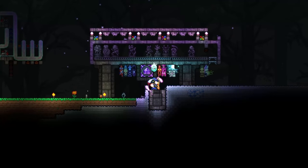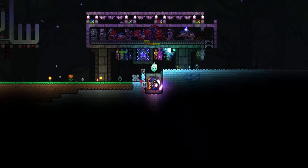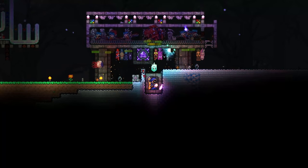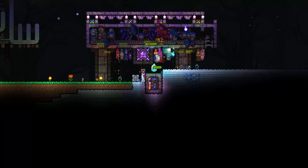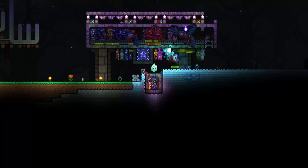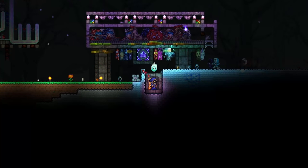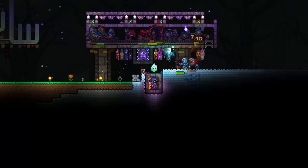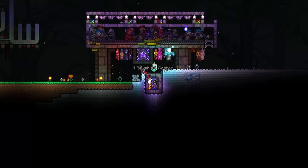To test this theory, I removed all the hard mode mobs from the mob farm and set up the geyser traps. Unfortunately, all the mobs clustered where the geyser traps aren't because of where I'm standing — that was just poor design on my part. But as you can see, the geyser traps work reasonably well on the mobs, dealing anywhere between 12 and 19 damage per hit.